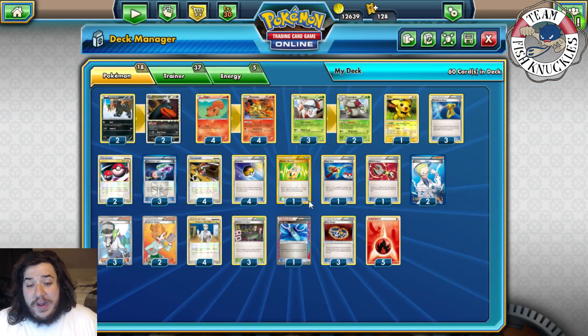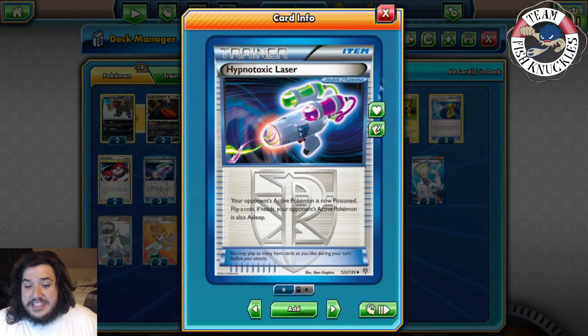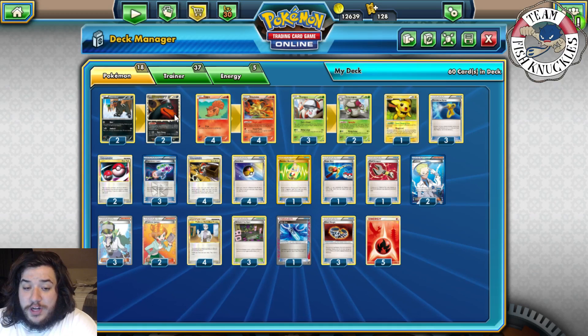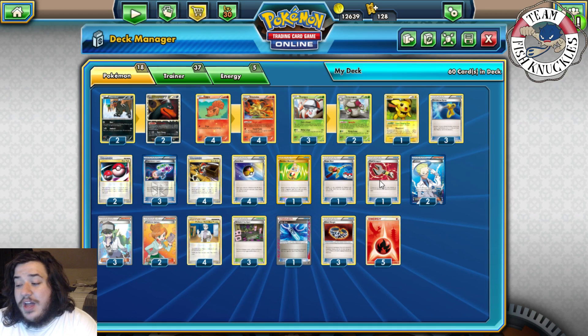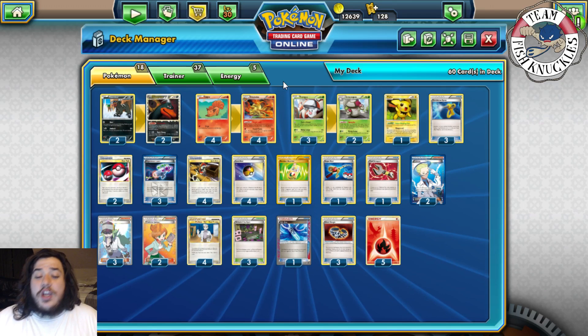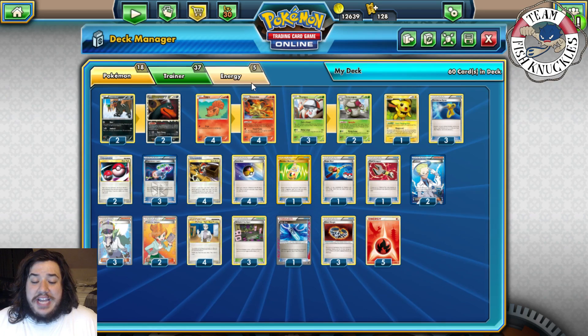If you don't have Moongus, you can still use Laser to poison and sleep, then use Houndoom for burn. With Laser you can have sleep, poison, and burn — another way to take knockouts even under Garbodor lock. You do have Tool Scrapper to deal with that. Guys, I've rambled a lot about this deck — you can see why it's a lot of fun. Let's see if it works or not here on Fan Friday!